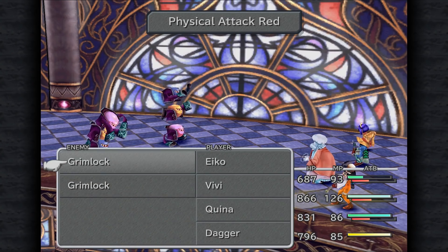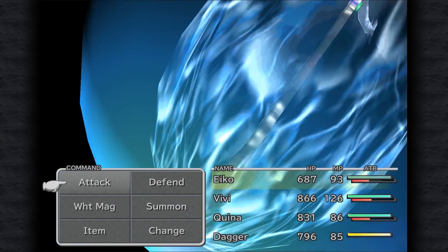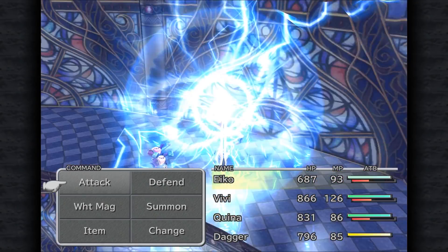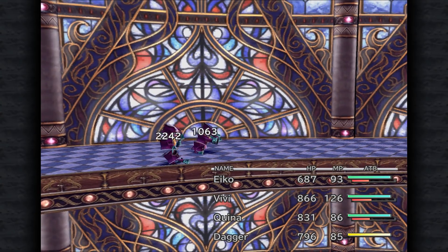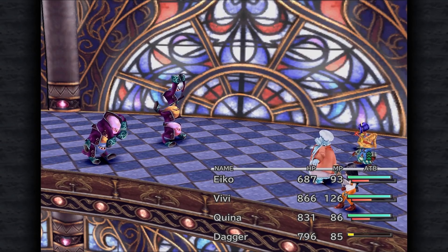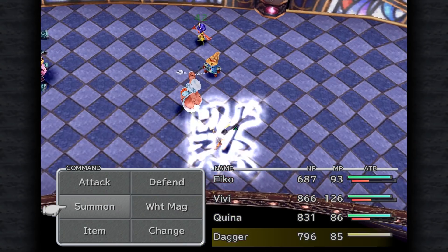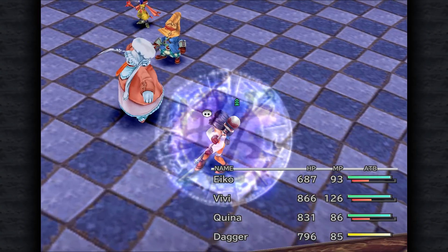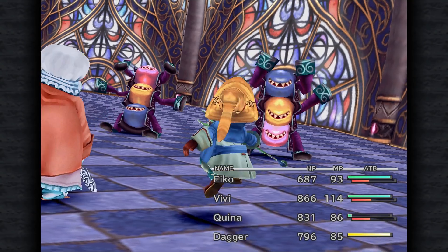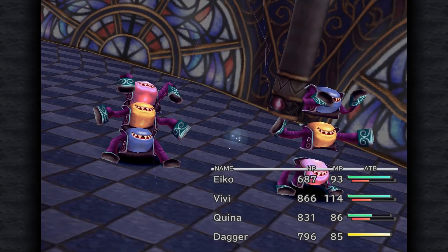These enemies will switch heads in order to enhance themselves — the different heads do different things. The red one is physical attacks, blue is magic attacks, and I don't remember what yellow is. There are a whole lot of annoying status ailments in this dungeon — especially a lot of silences, a lot of petrifies, along with slows and stops, which is functionally just another petrify.